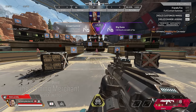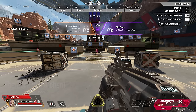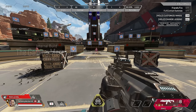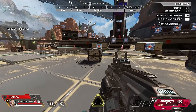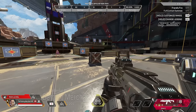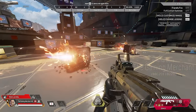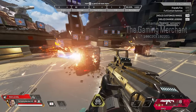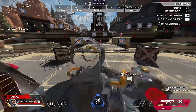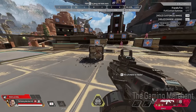Mad Maggie's perks: 'Plus one tactical charge but minus 25% active duration' — so you can fire two drills but each one is a bit shorter. In testing, the double drill has a 20-second cooldown ending at 13 seconds, while the normal tactical lasts about 10 seconds compared to 7 with the reduced duration.